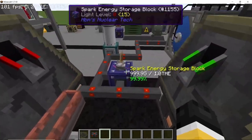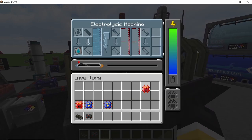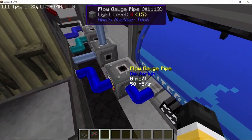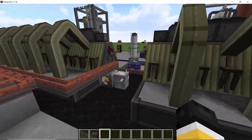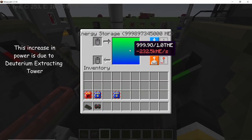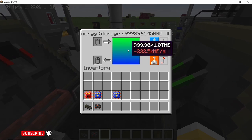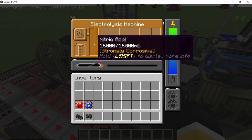This machine can accept two upgrades: the speed upgrade and the power saving upgrade. By the way, this machine uses a constant 200,000 HE per second. For now, in this update, using the speed upgrade doesn't seem to bump up the energy usage — I think this will be fixed in future versions. If we place the power saving upgrade in, that will actually affect the amount of energy consumed.